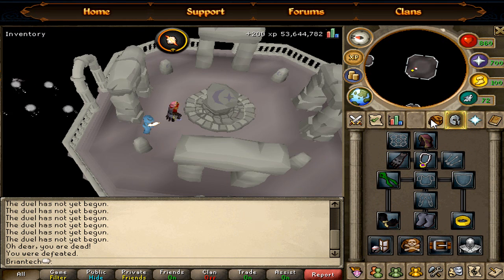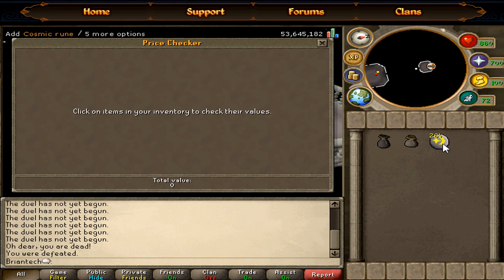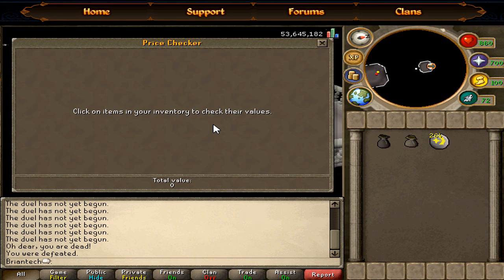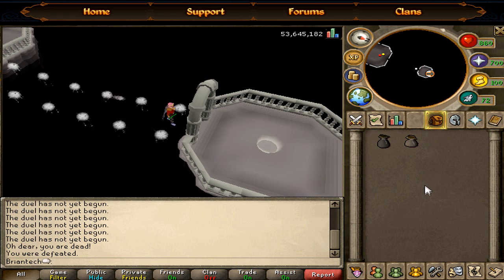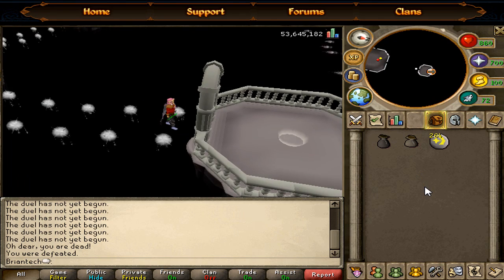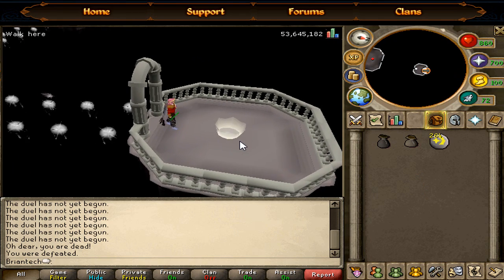I just finished this inventory — let's check how much money we made. As you can see we made a total profit of 340k. That's pretty good for a daily, and you can do this every day — it only takes around one to two minutes on average.